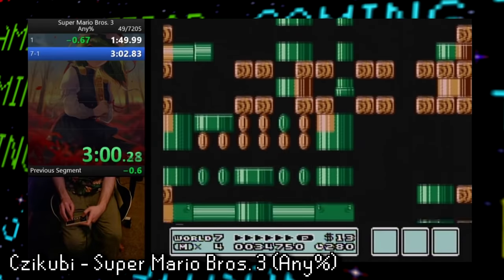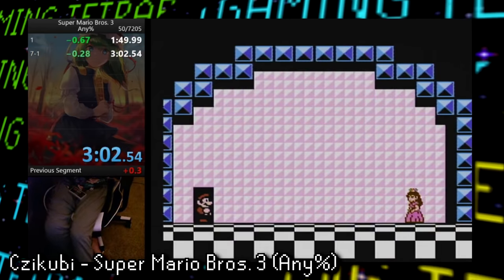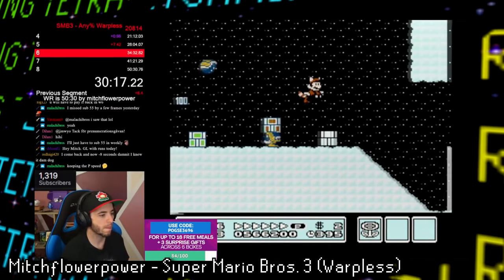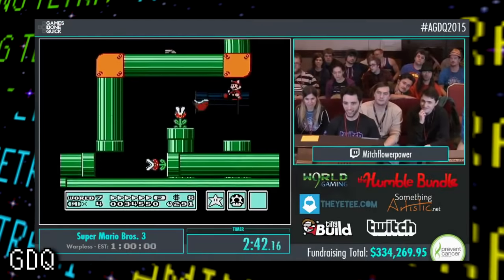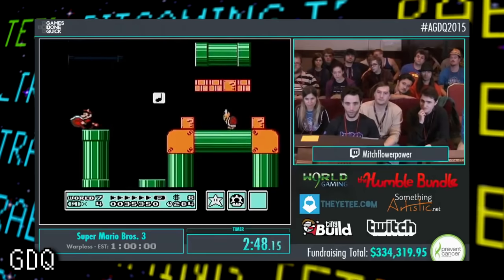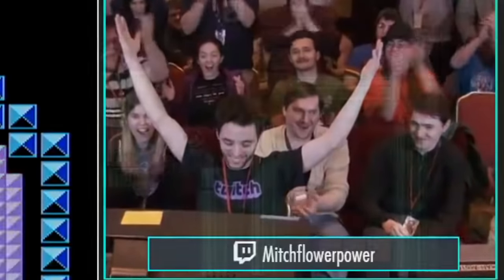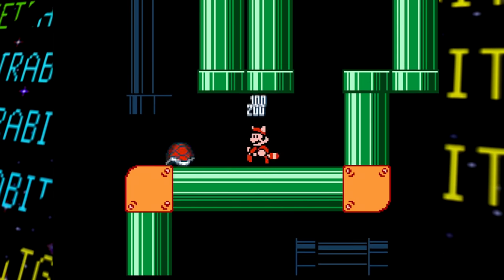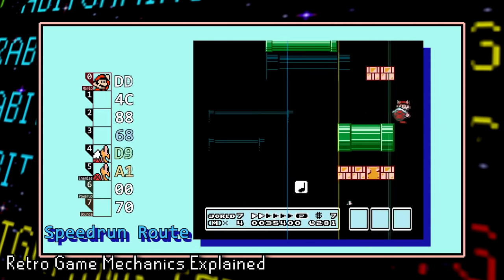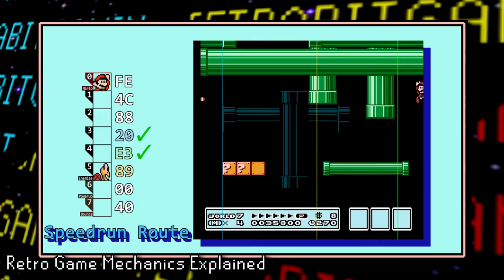The current world record in this Any% category is held by Chikubi, standing at just two seconds over three minutes. There are other categories for speedrunning this game that prohibit this wrong warp or even using the warp whistles at all. Although some might write off wrong warping as not a real speedrun, there's so much you have to set up properly for this to work that anyone who can pull it off deserves serious respect. There's also a slightly different method used by high-level speedrunners — the idea is the same but the way you deal with the Koopas is slightly different, making it faster but carrying a higher risk.